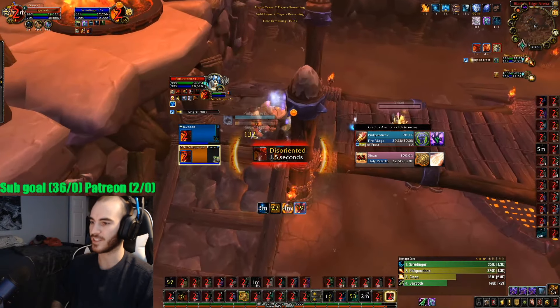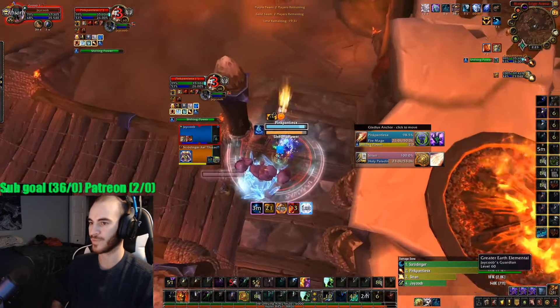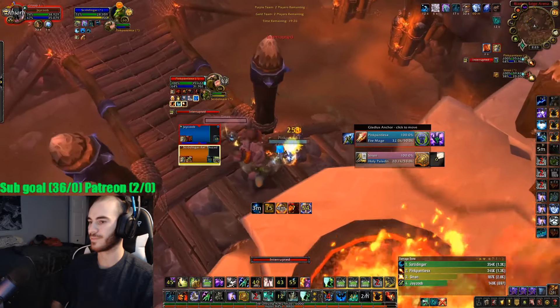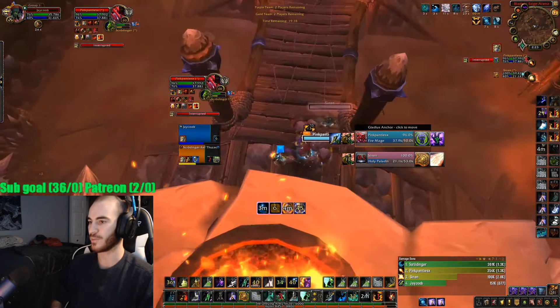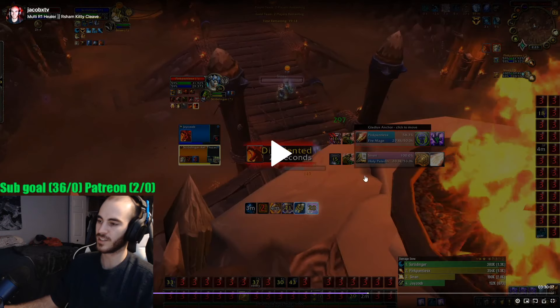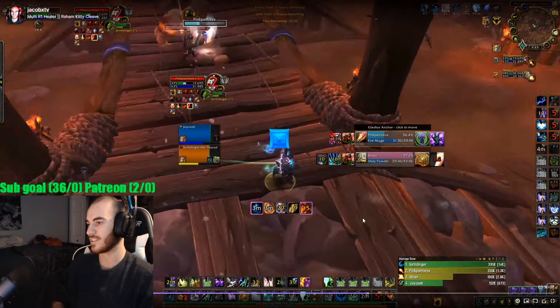I drop an Earth Totem because I know CC is coming and we're all stacking in this area. They Hodge my Feral — I don't have a Dispel for him, but I'm watching the Mage's Polycast and Purging his Shields. I throw some more Purges in as you can see at the bottom. We got the Divine Favor off instantly — the Paladin used his Divine Favor and because I have these macros I don't have to change my Focus; I just instantly press my Arena 2 Purge and get his Divine Favor off instantly.